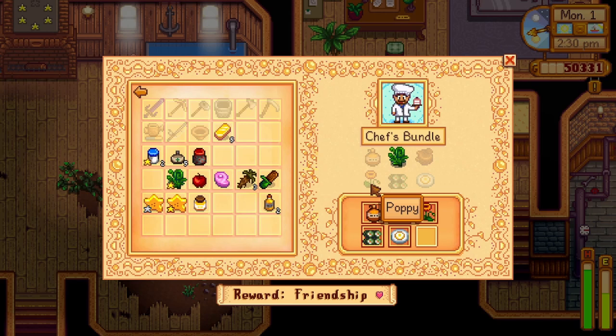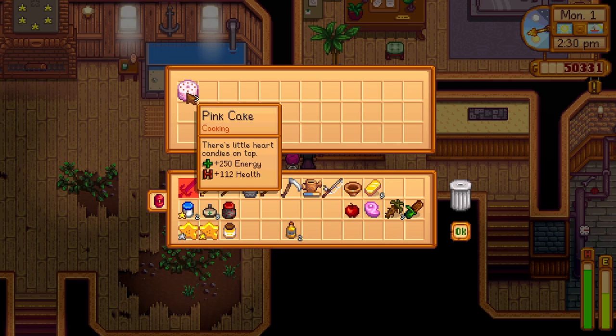For the field research bundle, you'll need a purple mushroom from the mines, a nautilus shell from foraging the beach in winter, a chub found in the mountain lake or rivers, and a frozen geode from the ice stages of the mines. You'll be rewarded with a recycling machine.